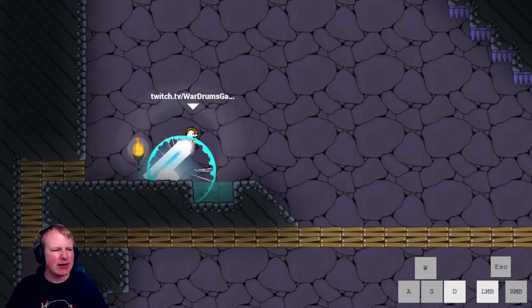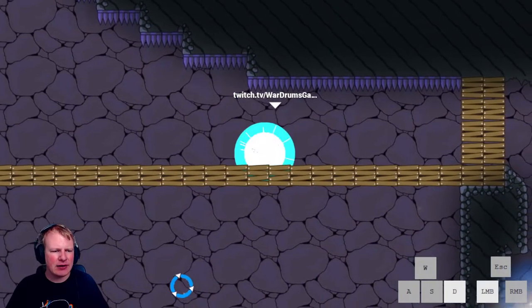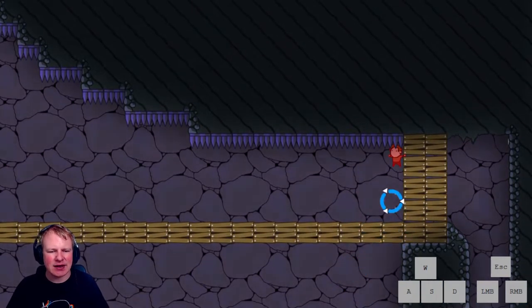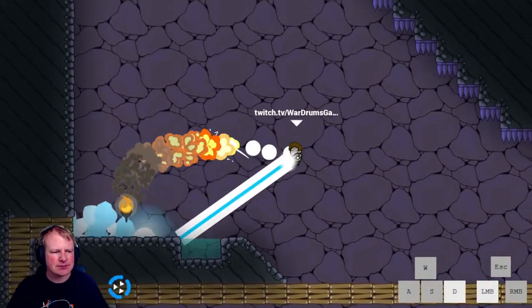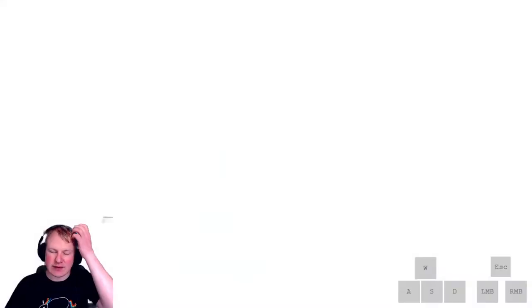You want to land roughly around here, then land there, set fire to this, and shoot up while they are burning away. Land around here and into the portal.